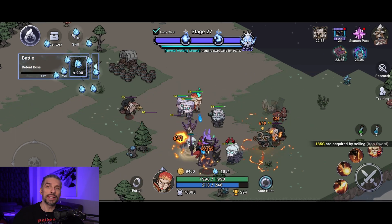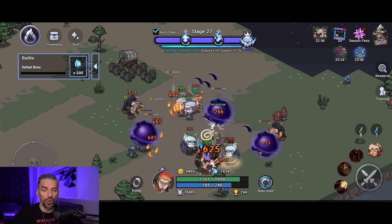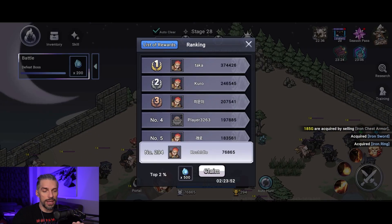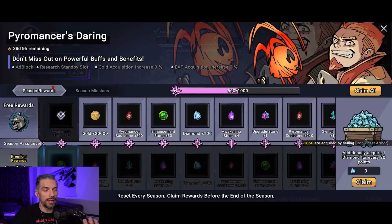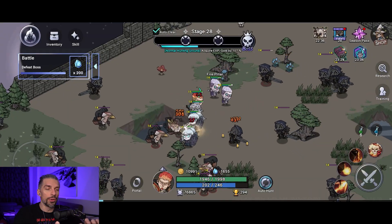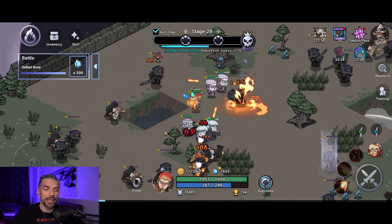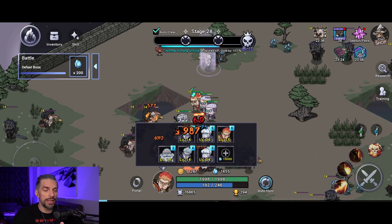The first and main mistake you can make is spending diamonds in the wrong area, because diamonds are only awarded from quests, from your ranking, daily, and from events and the season pass. There is a very limited amount of diamonds in the game, and if you spend all of them on skill summons, you will regret that later.